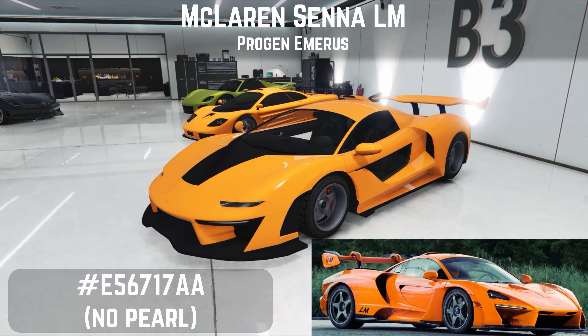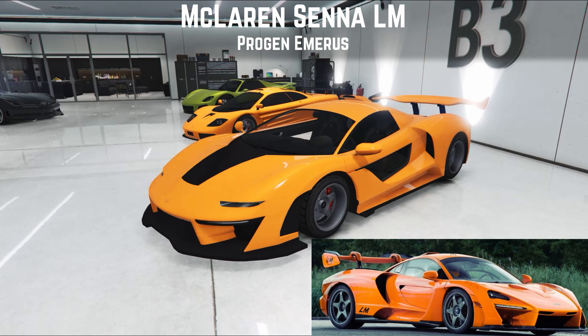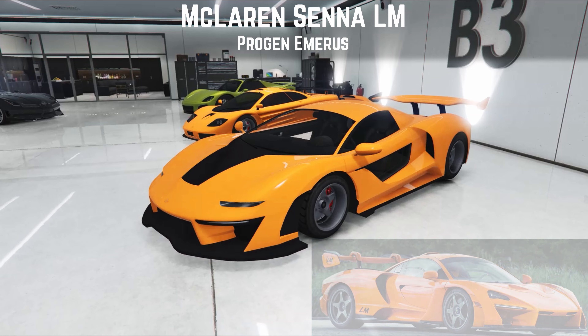Moving on to another car which doesn't have the closest looks to the real life car but is fantastic fun to drive — the Emerus, the McLaren Senna. It's equal top of the tree along with the Krieger. The Krieger is the one I would select to race because it is so much easier and more stable; this is the one I select to drive around the streets. It has a very pointy, grippy front end and it doesn't take much to make the back come out, but with a little care it can get around a lap as fast as the Krieger. They made an LM edition to celebrate some Le Mans victories in 2020 — seven of the 20 were in papaya orange, and I thought what great fun it would be to have both McLarens in that same colour. When I finally had some money in the game this was one of the first supercars I bought, and I absolutely love it.